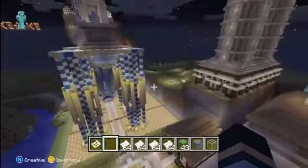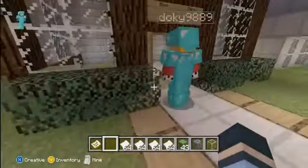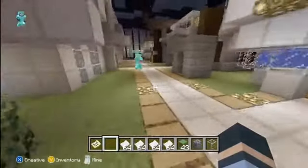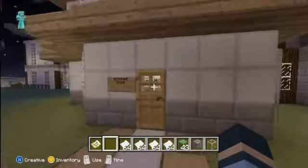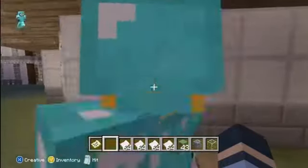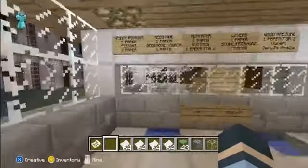We got this new building called the Block Building here. All these buildings have been featured in the other updates — you've got the armor shop, the bank, pretty much all these buildings. And the redstone store — I'm lagging so I'm not going to be able to get in there right away. But this is the redstone store.